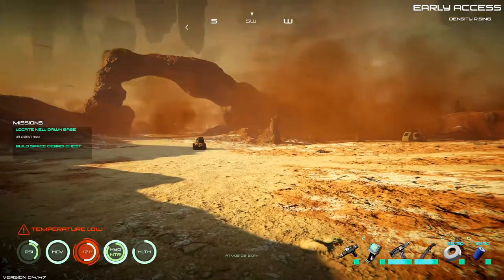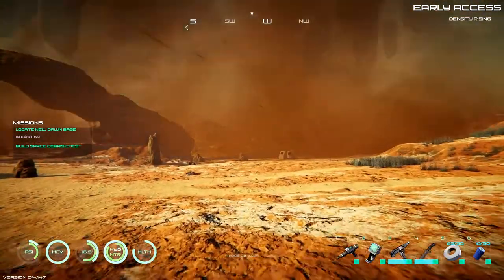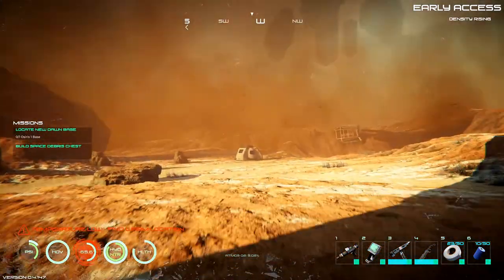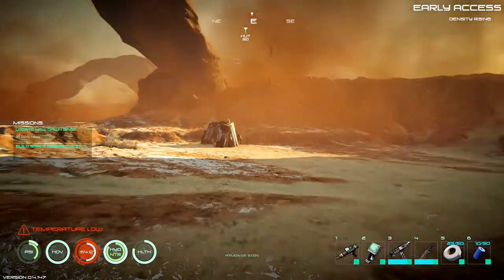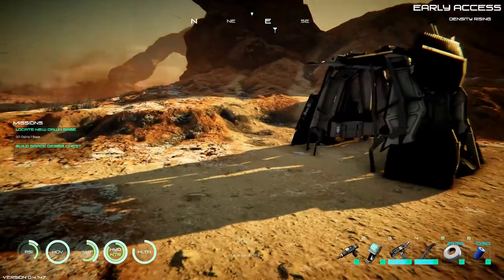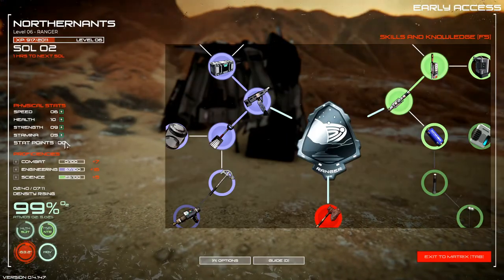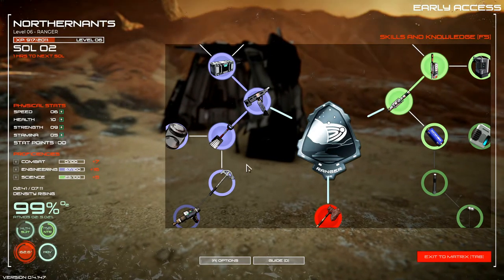The last we left off, we were hiding out in the ship after being surrounded. I just made my way back to the hut. Let's see if we can build some of our stuff so we can maybe get a little bit better weapons. Because I'm finding that this easy mode is not really very easy.